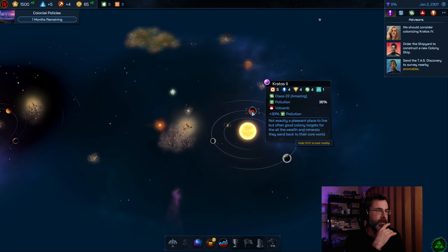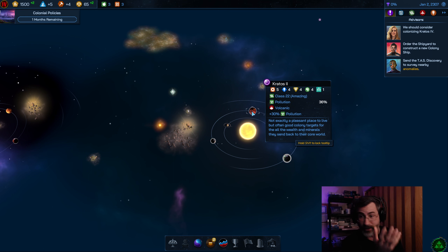Let's take a look at the other planet — a little less intense. It's volcanic with a plus 30% pollution, though it doesn't have some of the other detriments. The production on this world is a 5, not a 13. However, it's got significant numbers across income, food, and research — all 4, 4, 4 across the board. So it's kind of a well-balanced world in that sense.